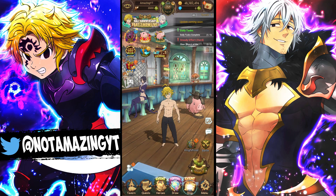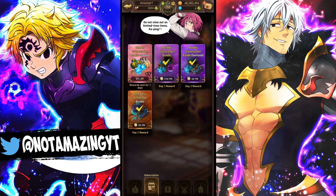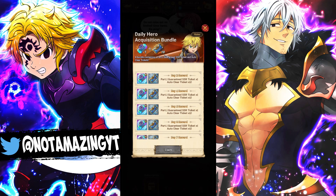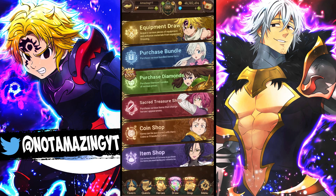They also added a new bundle which I recommend for free-to-play players or light spenders — the daily acquisition bundle. It gives you a Part 1 SSR ticket every day for seven days, which is essentially seven free platinum coins for the platinum coin shop. I think it's one of the best packs in the game. With those coins you could pick up a Goather dupe, a coin shop unit, or a 10 Commandments on discount.